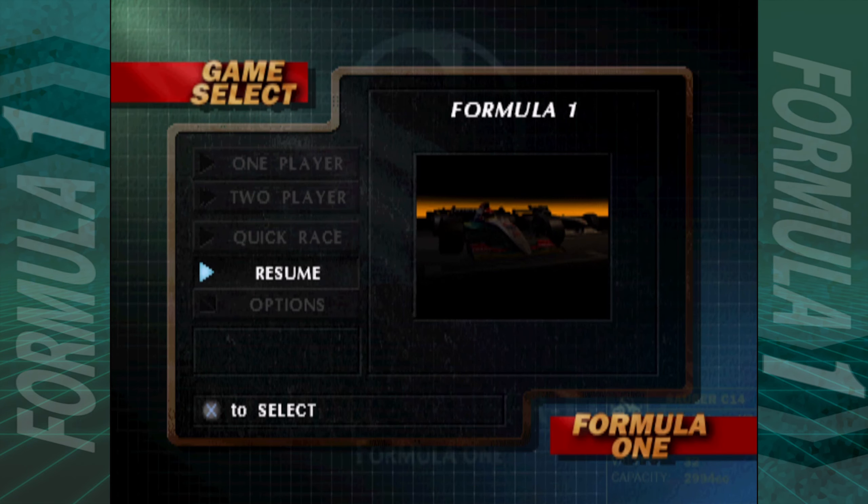Hello and welcome back to Formula One. Last time we completed round four, which was the Spanish Grand Prix at Catalonia. We managed to win on the final lap after overtaking Michael Schumacher and ripping off his rear wing in the process. We're now leading the point standings and heading to round five of the 1995 World Championship — the Monaco Grand Prix.